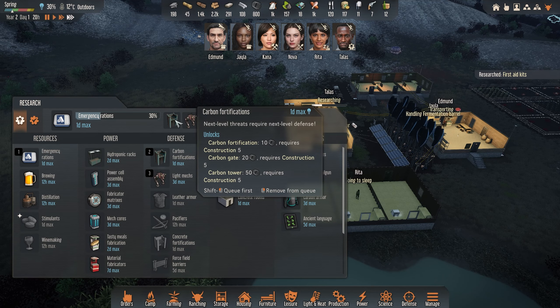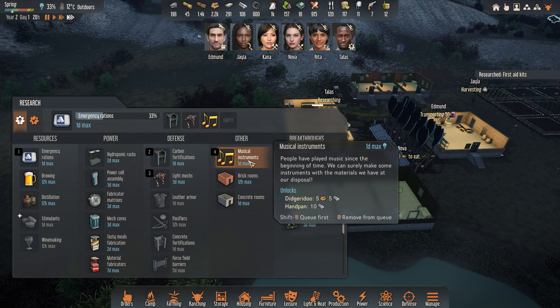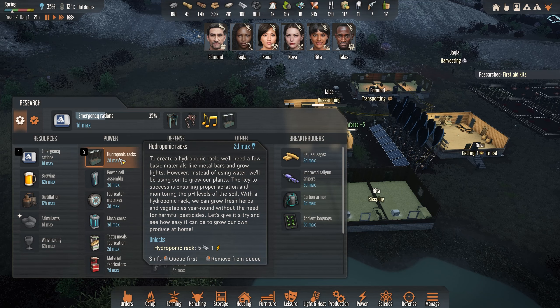We want the carbon fortifications. Let's get music instruments and then hydroponic racks.